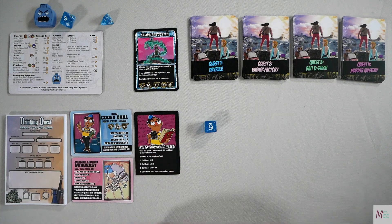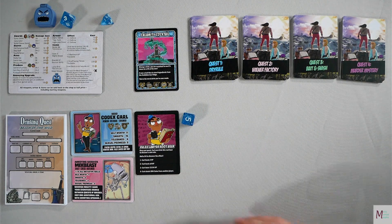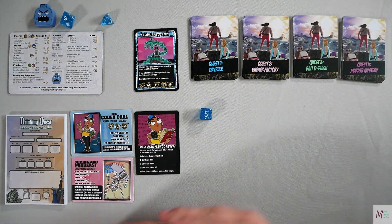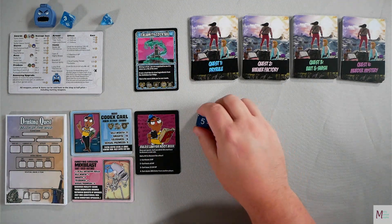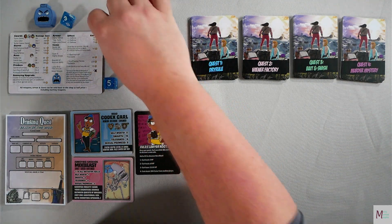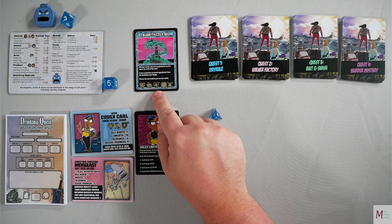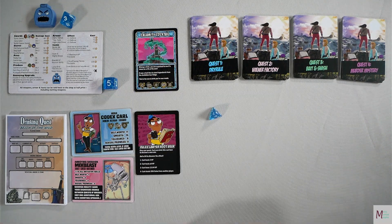If you choose not to visit the market — or even if you do — you then draw the top card of the current quest, flip it over, read it, and resolve it. So this is a Calamity Cocktail: 'Mixed in a drink, you are surprised to see it's taken on a life of its own. It was a bad idea to steal ingredients from the forbidden bar fridge. This is the worst drink you've ever made.' We are now going into Combat.